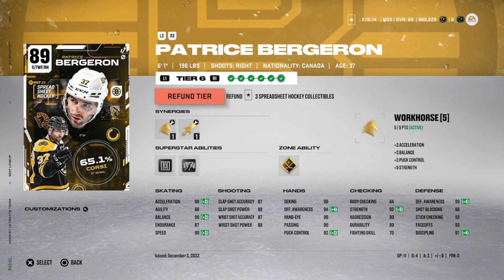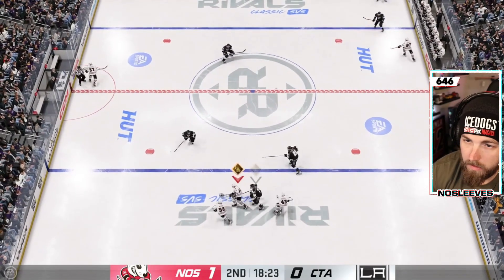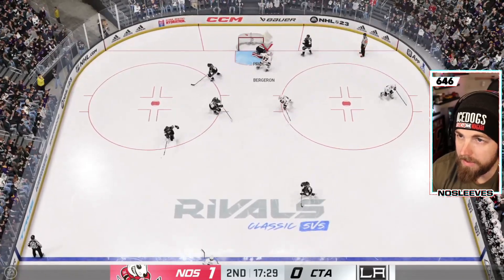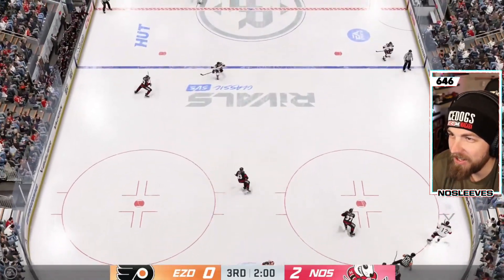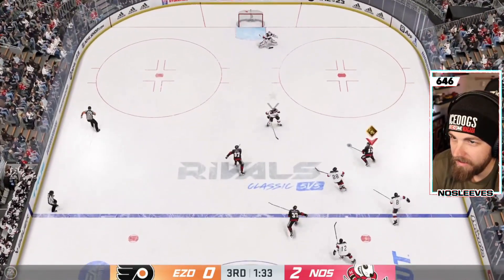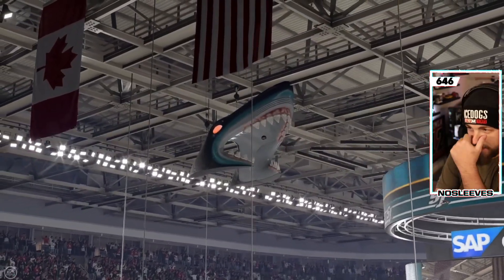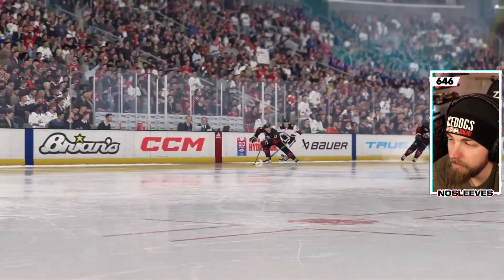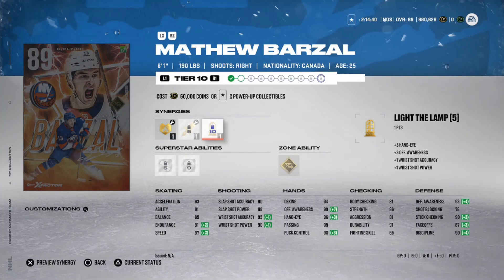Then we've got the 89 Matthew Barzal. His X-Factor card has been incredible and is now one of the best in the game. With Thief and Gladiator activated — which are the ones I'd recommend — he has 95 speed, 93 acceleration, 92 agility, shot above 90, hand stats in the mid-90s. You can actually play him at center with no problem — 87 on the draw. With Thief activated he's got good defensive awareness too. Gold Wheels is phenomenal on a card with 95 speed — that's where you see the biggest advantage. Silver Elite Edges is obviously great as well.